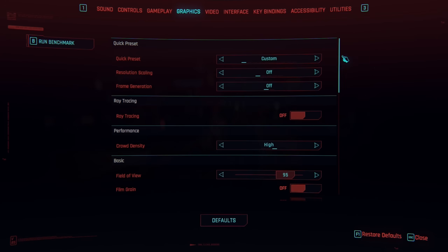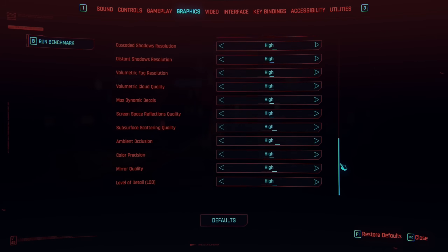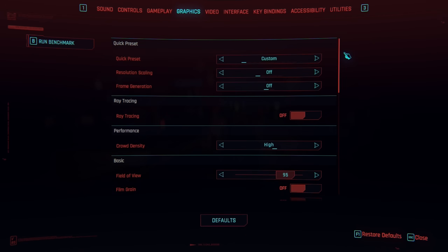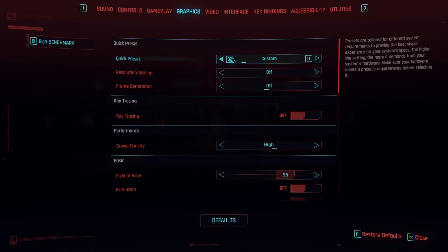So if we look at the resolution scaling option, we'll blast through the settings quickly — everything on high, all of this stuff off: film grain, chromatic aberration, depth of field, lens flare, motion blur all off. It's all horrible in my opinion, but that's a rant for another day.